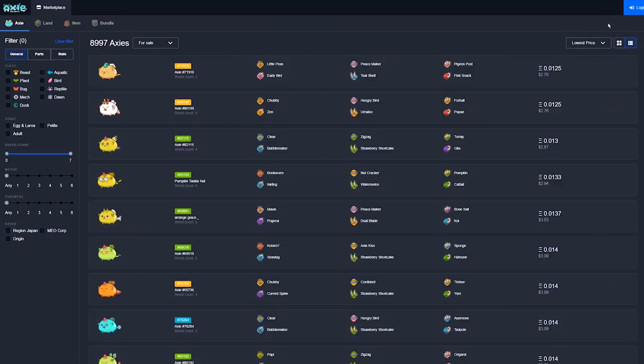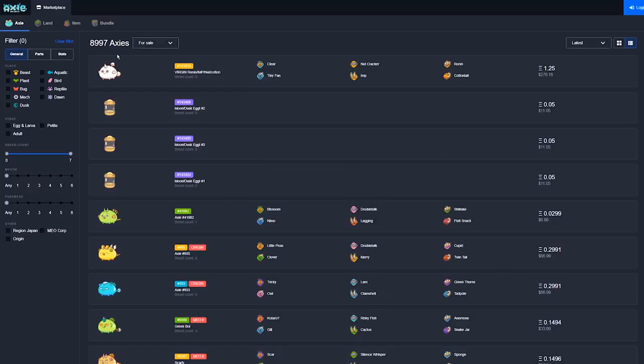On the left, you have tabs to filter by price, ID, and latest postings. You can also browse Axies that aren't for sale if you just want to get ideas for a new breed or team.